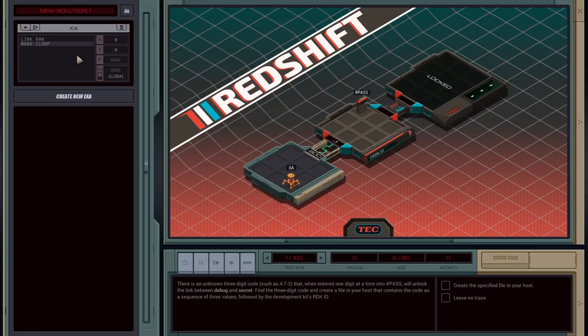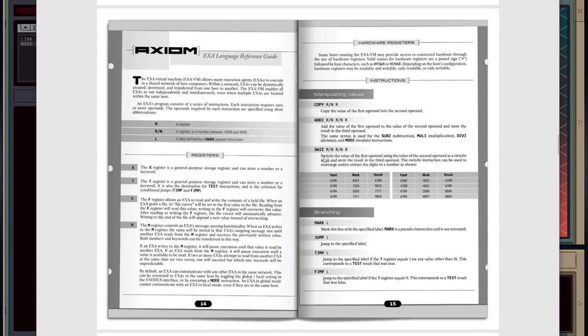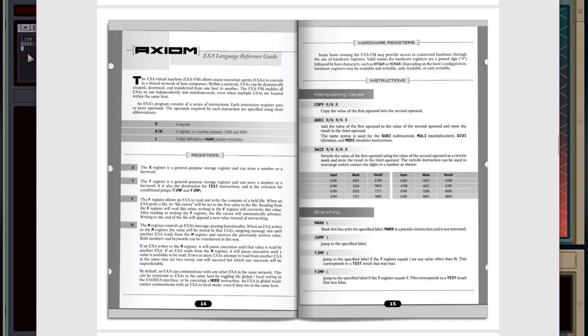So we're gonna use the swizzle instruction. You have an input variable and a mask, and you can select a digit. So I could do 0, 0, 0, 1 to select the least significant digit, and so on and so forth. That's what we're gonna do.